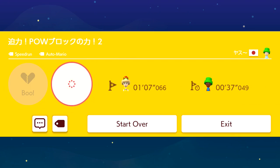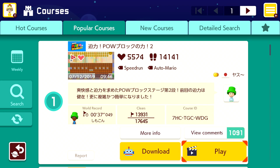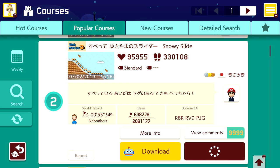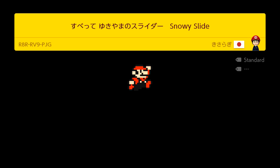Well, that was a nice breath of fresh air to start off today's episode. Let's go ahead and move to level number two for this week. Looks like it's gonna be down here. Another level I can't really read too much, but it's the snowy slide — 30% clear rate. It looks like Mario 3 in the snow biome with coins to slide with. That'll be cool.